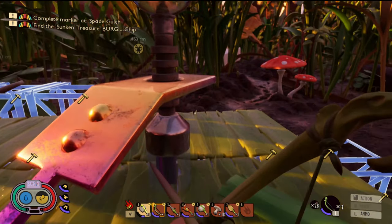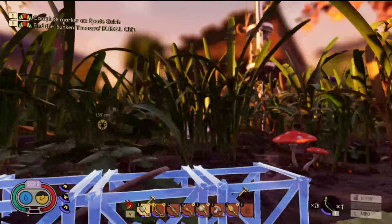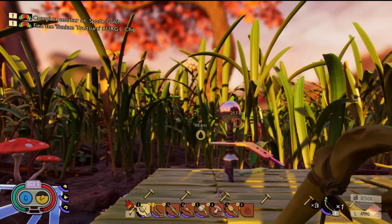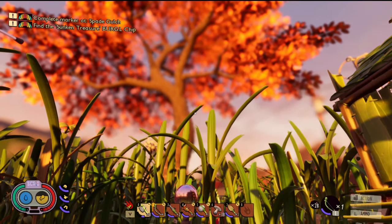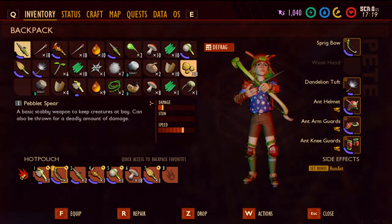One thing: we got our bow and arrow — I don't think we had that yet. We had made a run to the tree and traded in some points. We have our ant armor now. Let's see, inventory is all the stuff we have.